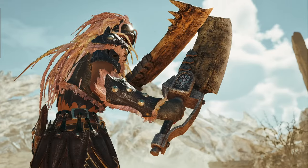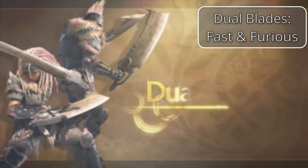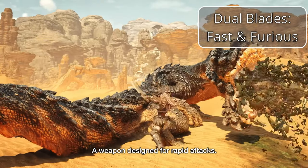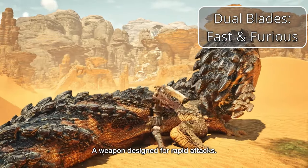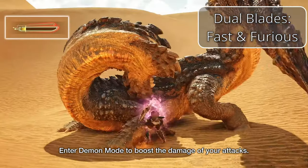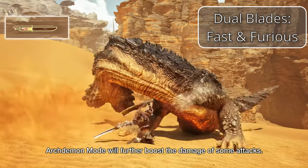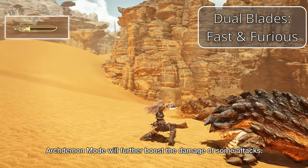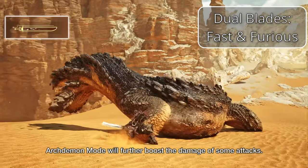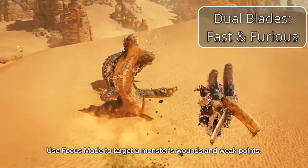The second light weapon is Dual Blades — the fastest hitting melee weapons in the game, making them great for elemental and status use. Dual Blades require you to pay close attention to your stamina bar, as they have a trick up their sleeve: by switching into Demon Mode, you unlock a plethora of fast-hitting, high-damaging attacks. However, this mode constantly drains your stamina. Learning to manage your stamina while in this mode is paramount to becoming a Dual Blade Master.